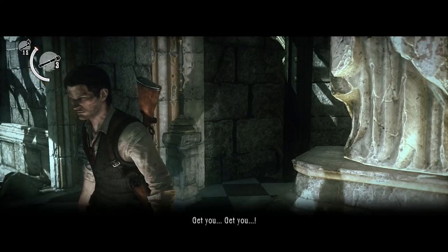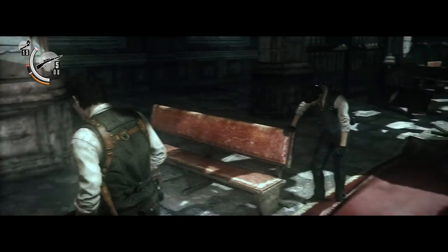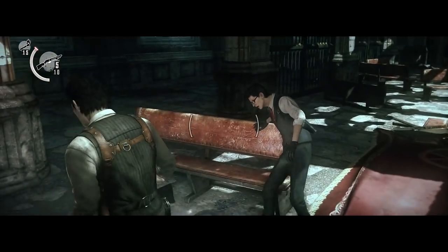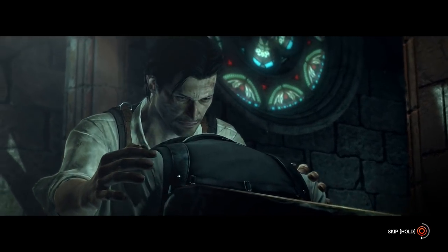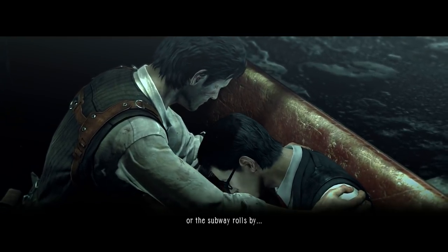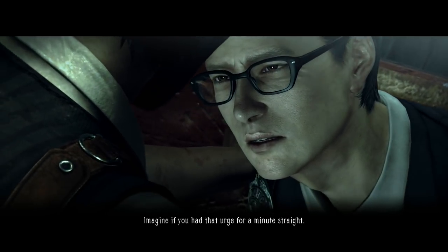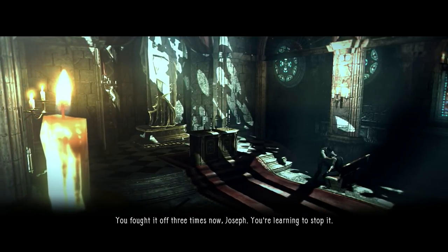We just have to wait for Joseph to sit down on the bench and then we can approach him and talk to him. This will trigger a cutscene after you press X and talk to him. Joseph, are you still with me? Sebastian, have you ever had the urge to just jump when you're on a high place or the subway rolls by? Imagine if you had that urge for a minute straight. Then two minutes. You fought it off three times now Joseph. You're learning to stop it.